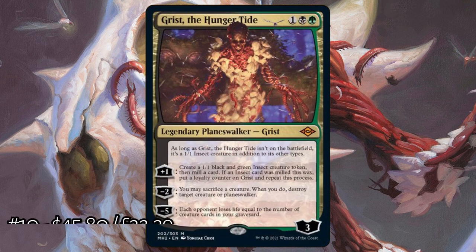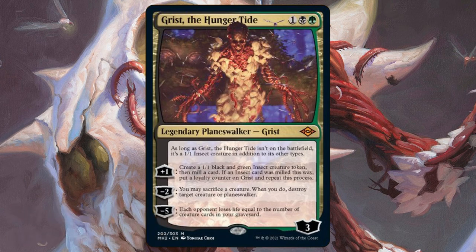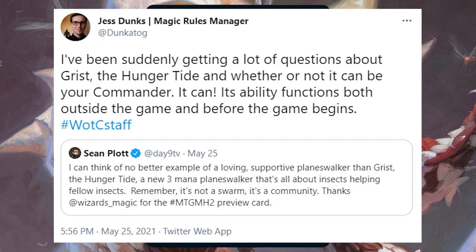Starting off the list we have Grist the Hungertide. This 3-loyalty Golgari insect is a brand new card to Magic. If it's not on the battlefield, it's a 1/1 insect creature in addition to its other types, which means it can actually be your commander, which is very cool.